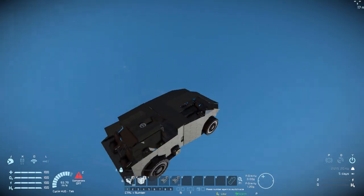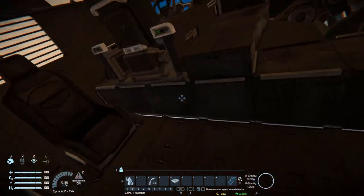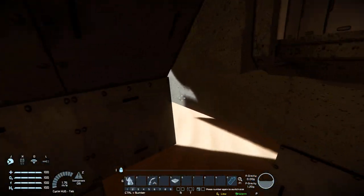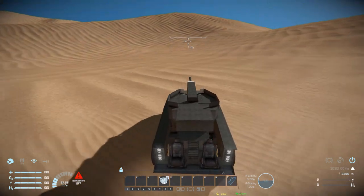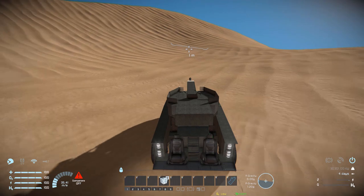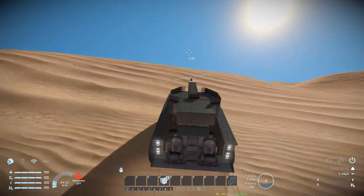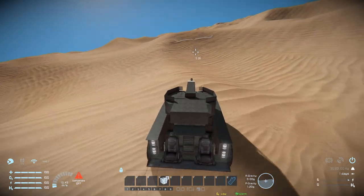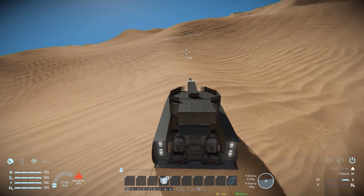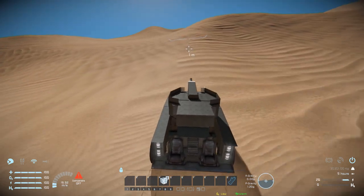It looks like we were just pinged between two realities there, so we're just going to paste in a brand new one. As I was saying before — I got rudely interrupted by Lord Klang trying to temporally displace this vehicle — we can cap out at about 60 meters per second. But if we go that high, we do risk damaging this thing, especially if we go over a jump. Running at about 40 meters per second seems to be perfectly safe and stable for this vehicle.